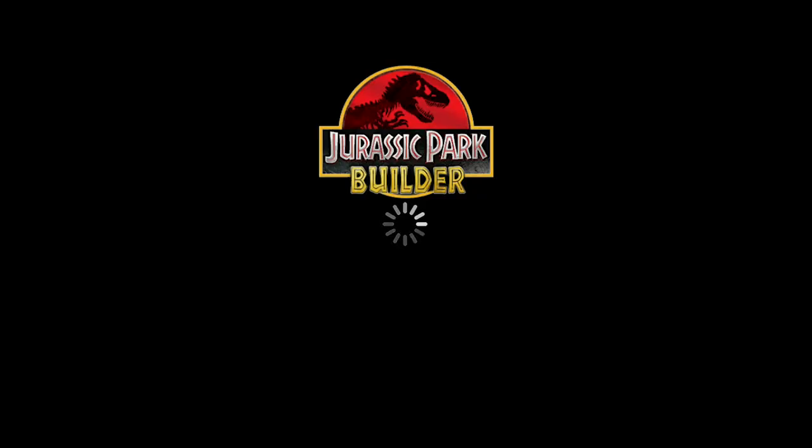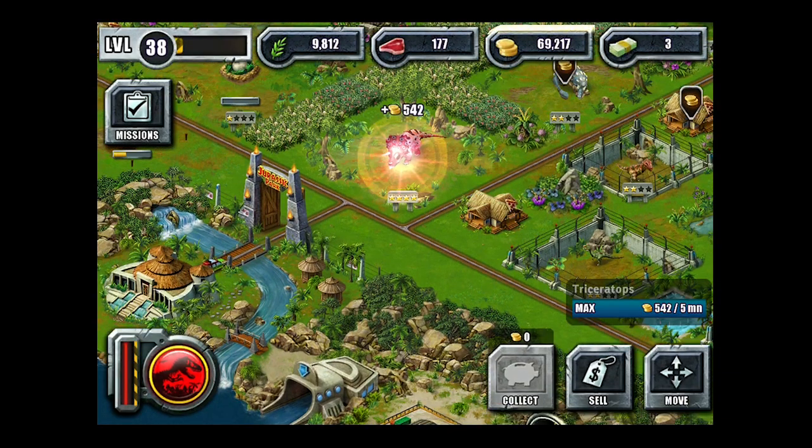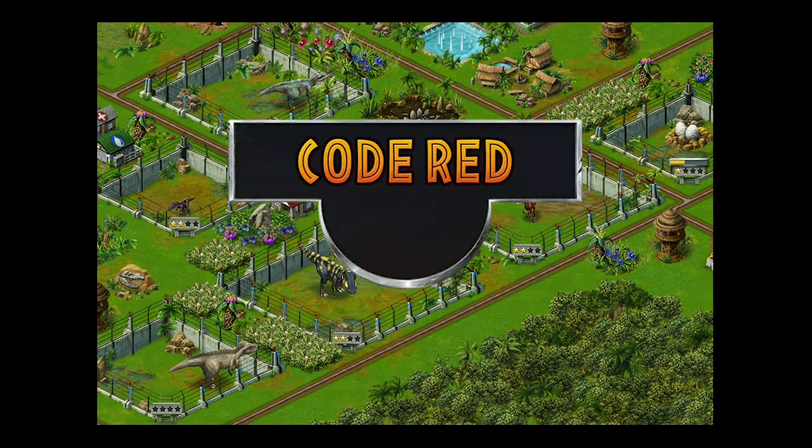So we're going to hop back up to the surface here and take a view over the whole park. Check out the red alert. I'm sure that little flashing thing in the corner was catching guys' attention. There's a little mini-game within the game.